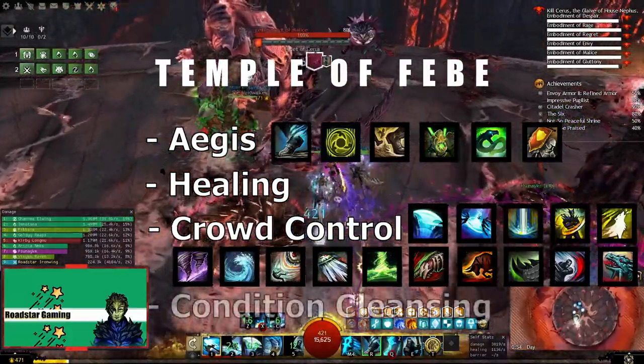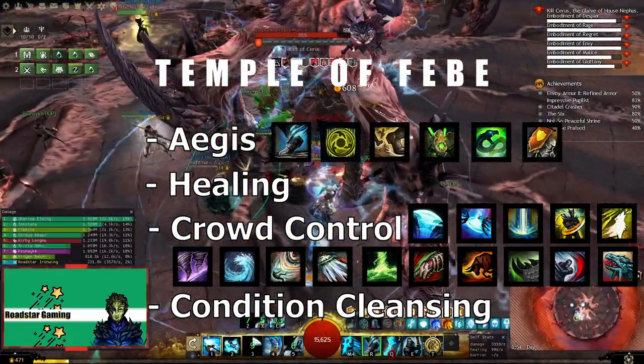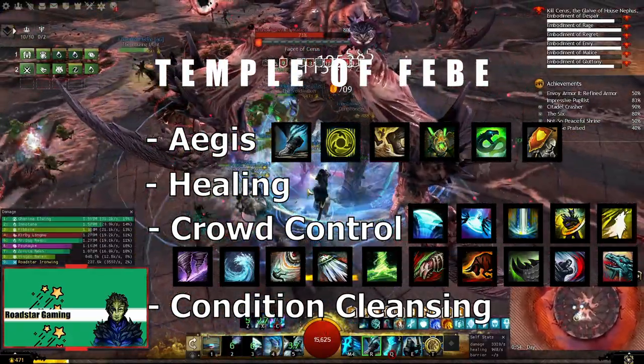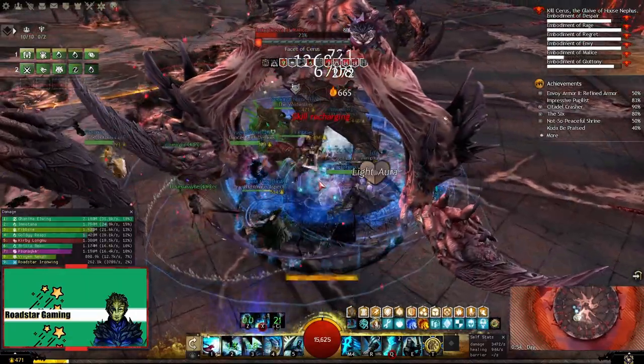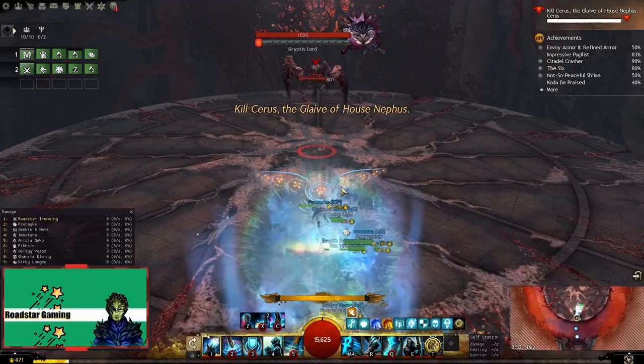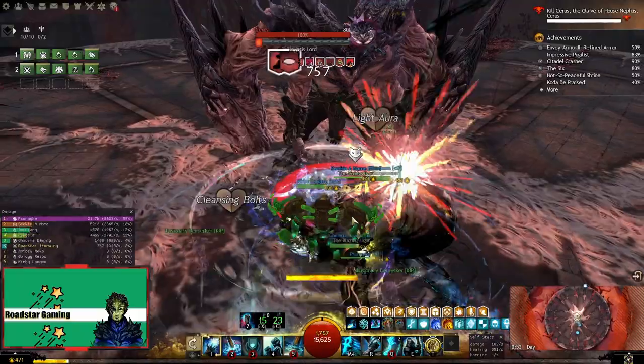And the last thing you'll need is some condi cleanse. Do not worry, all healing specs have this covered, since most of the time you can just blast light fields and that will cause area condi cleanse. Let's move on to the actual fight. You'll start off by gliding to the boss. For this phase, just focus on providing boons as healing is barely needed at the beginning.